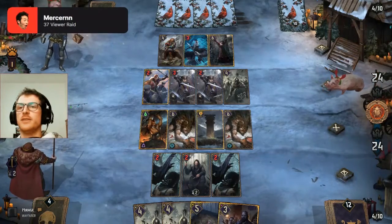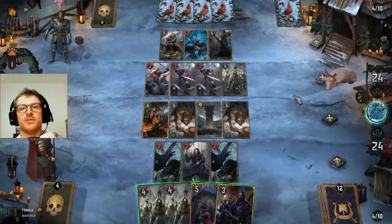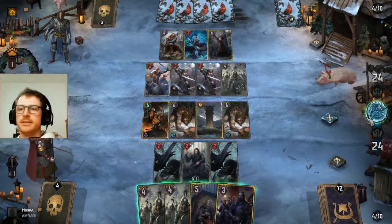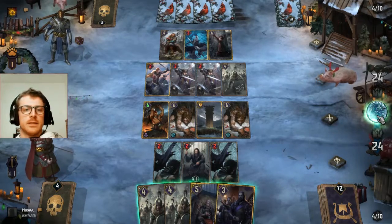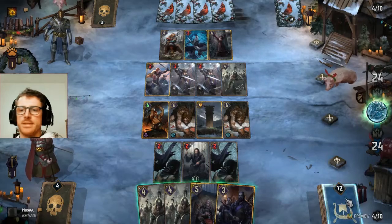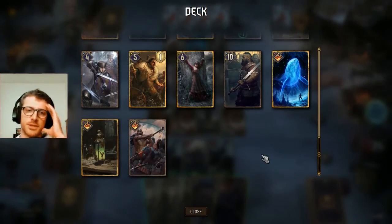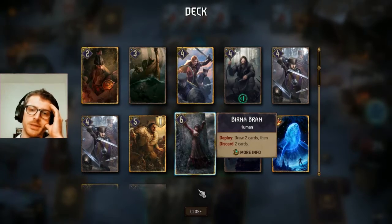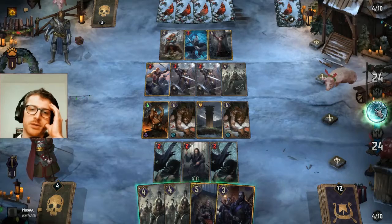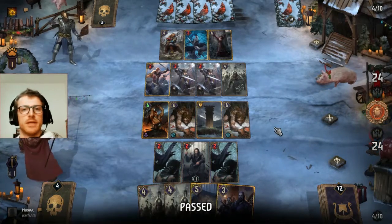24 points — this is maybe the best outcome I can possibly get. He wants the tie though. Against this deck I'm pretty screwed, so if we draw Birna it's maybe competitive; if we do not, it's just over. I cannot play anything else.